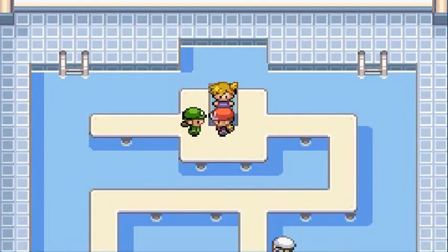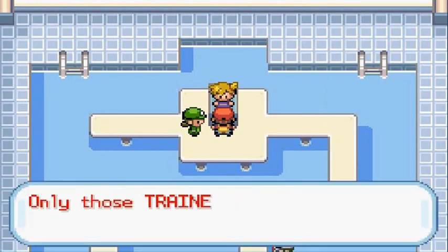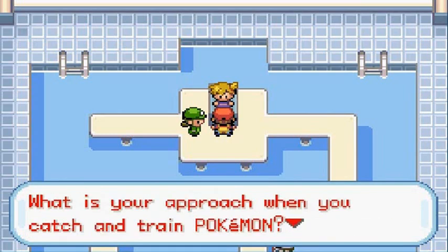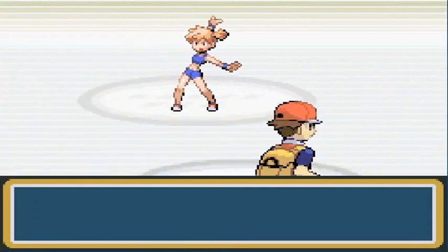Here is our next match against Misty. I'm trying to look for the Fire Red version. Let's start off with good old buddy Aaliyah because she's awesome. Misty says: 'You're a new face. Only trainers who have a policy about Pokemon can turn pro. My policy is an all-out offensive with water-type Pokemon.' Okay, here it is guys — the next gym battle. We've been waiting for this. Oh yes, I love this song. I'm getting fired up!